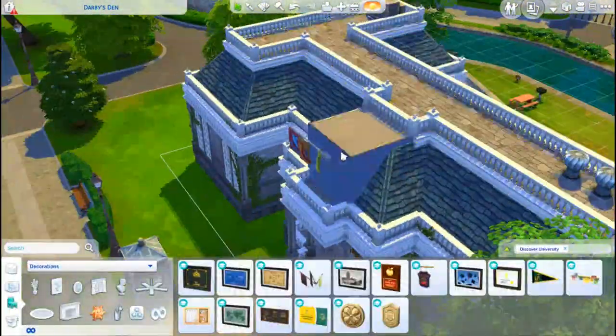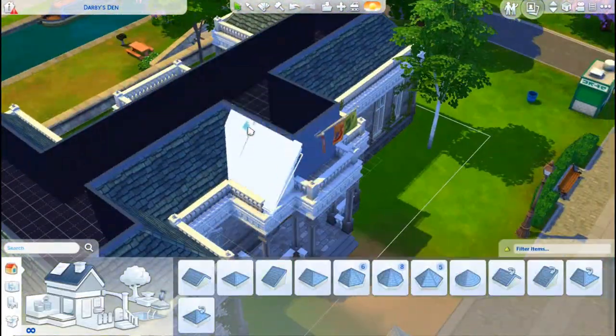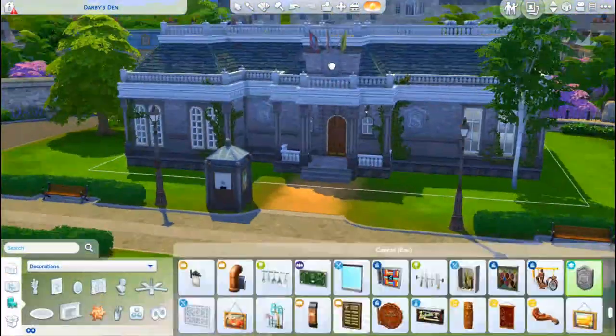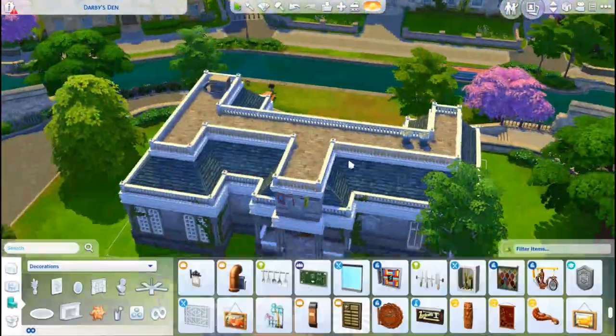The three-seater couch and the little armchairs — I used those from Cats and Dogs. Obviously a lot of Discover University stuff, and then I did use two game packs. I used the Vampires game pack — I used two floorings from that: the wooden floorboards on the inside and these stone flagstones on the outside.